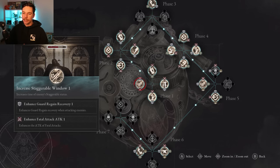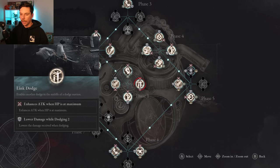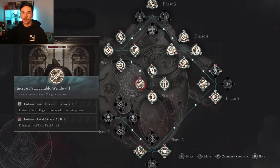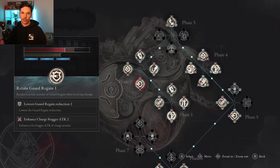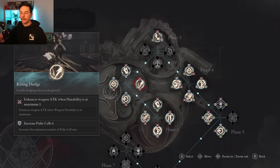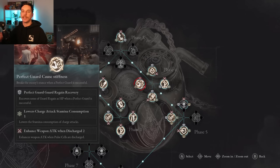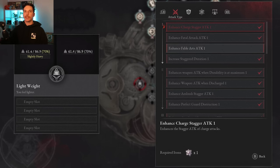Moving on to P-Organs — this comes down to personal preference, but I'll cover upgrades that feel absolutely necessary for any build in Lies of P. The best ones to get early are increases to pulse cells — more heals means more chances to clutch out difficult boss fights. The staggerable window increase is very strong. Guard regain is also very strong — anything that reduces damage taken while guarding is excellent. An extra amulet slot is absolutely huge for both defense and offense.